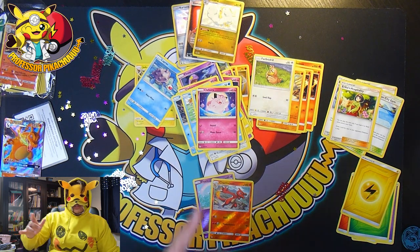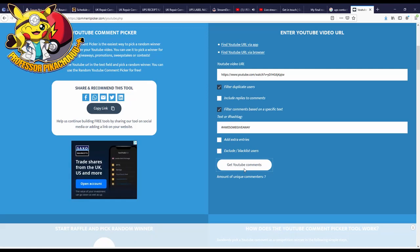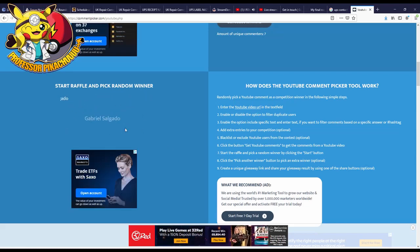But what we're going to do is we're going to switch over to the screen and I'm going to pick a winner. Here we go guys. I have the video in. Filter duplicate users so that no person can enter twice. I have put in the awesome giveaway hashtag, so hopefully you've put that in. If you haven't, I'm sorry, but that was part of the stipulation. Because only seven people entered, you've got a really good chance of winning. And then here we go — who is going to win?